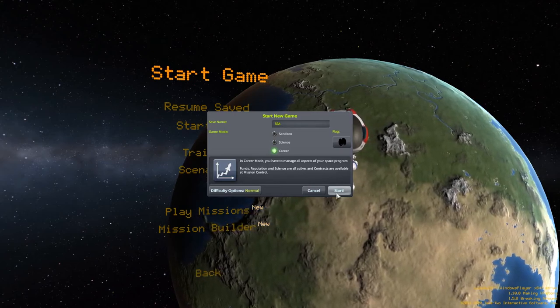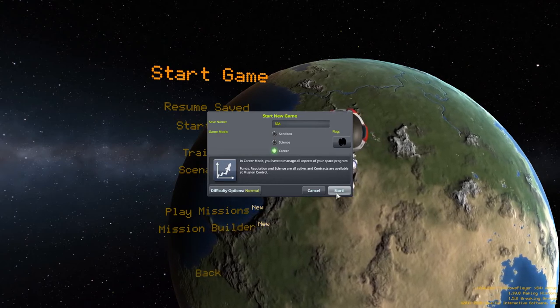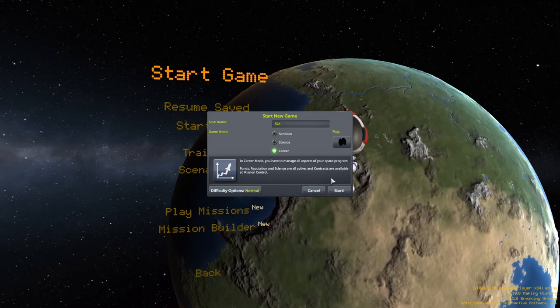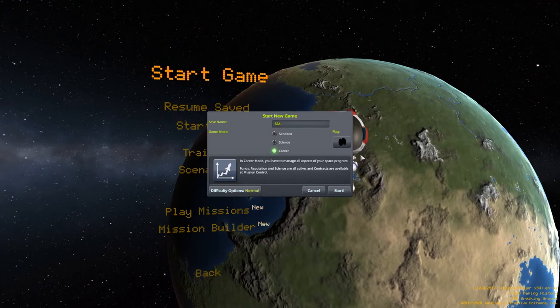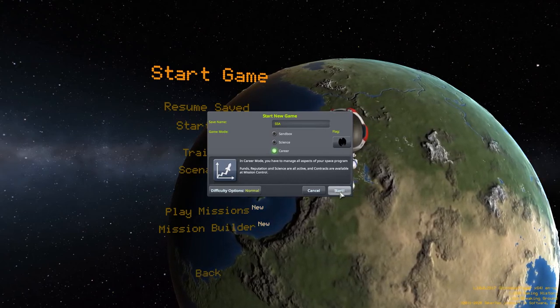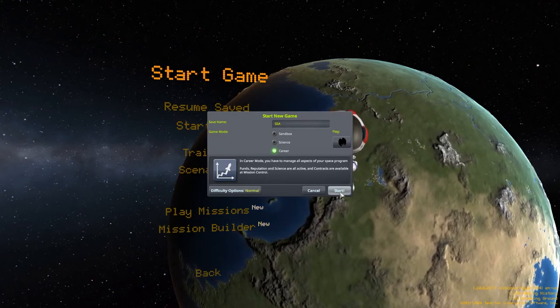We're going to start a nice new series back to basics. I'm going to see how we can do. We're going to play just on career mode. I'm guessing that's changed quite a lot. We are Sea Monsters Space Agency. We've got our nice little flag there. I have not touched this game yet, so this could be really good or it could be very embarrassing. Please keep watching.